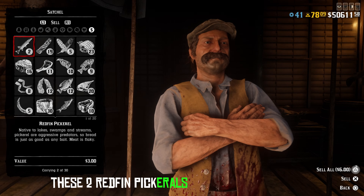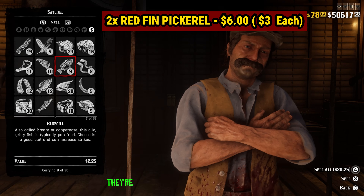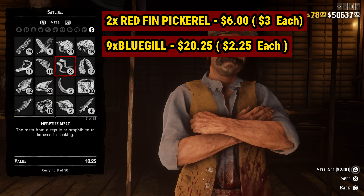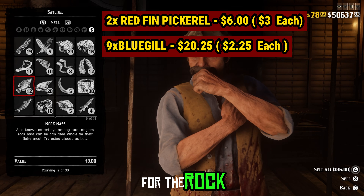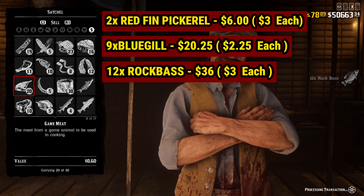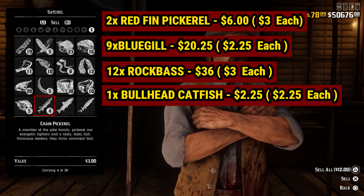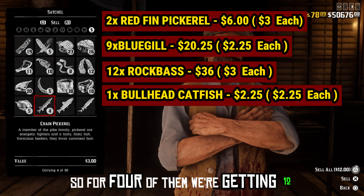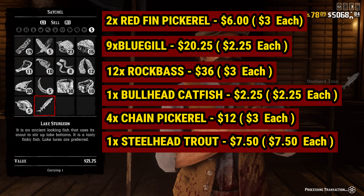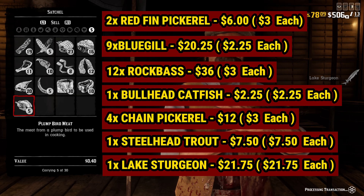The two redfin pickerels are going for $6. Bluegills going for $2.25 a pop — for nine of them we're getting $20. For the rock bass, we're getting $3 apiece — for 12 of them we're getting $36. Bullhead catfish: $2.25. The chain pickerels are going for $3 apiece — for four of them we're getting $12. Steelhead trout going for $7.50 apiece. And the lake sturgeon is going for $21.75 apiece.